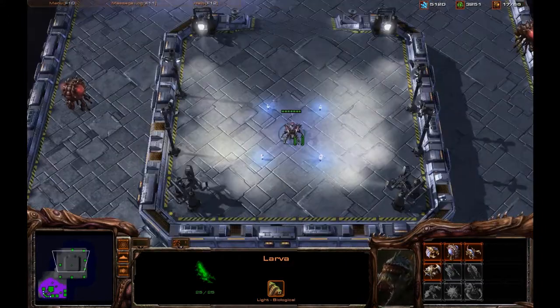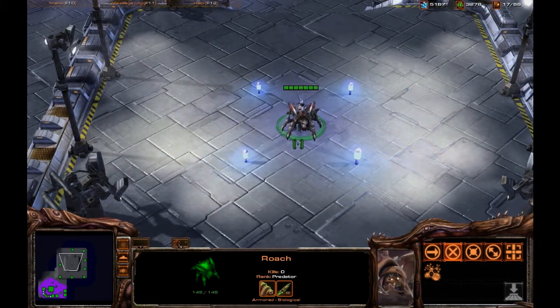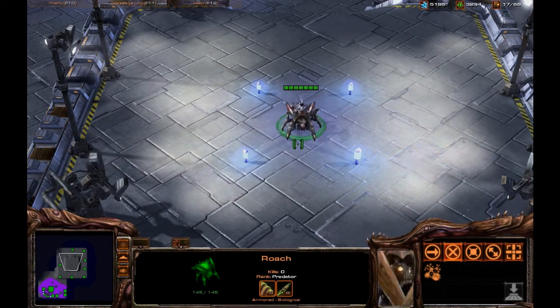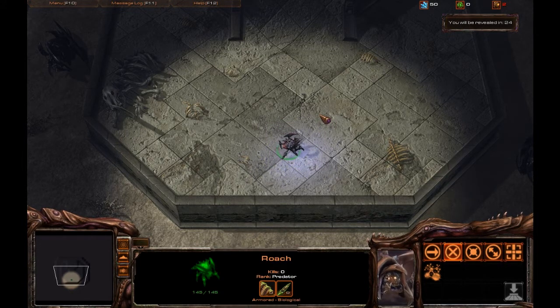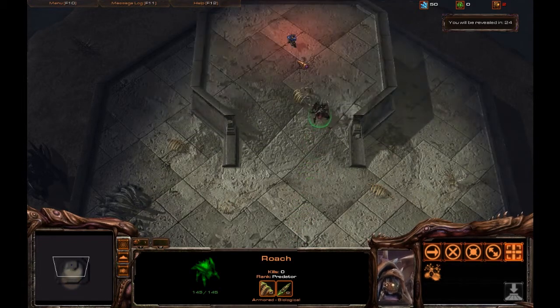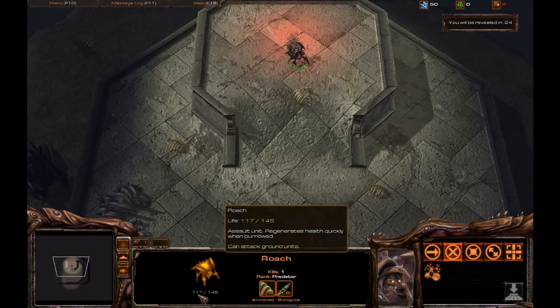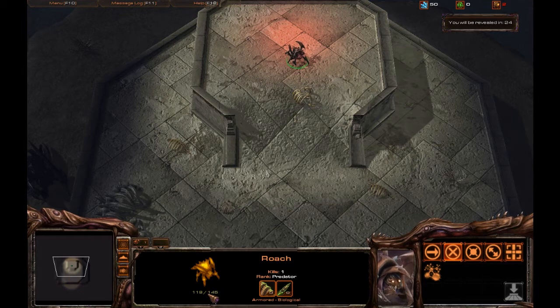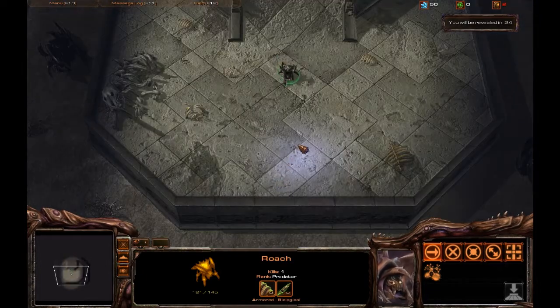Now let's look at some practical uses of the Roach — when to use them, how to use them effectively, and how to do the Roach Dance. We're on the arena map. Going up against a Marine first, you can pretty much just let the Roach auto-attack. It takes 3 shots from a Roach — that's 117 hit points out of 145 — so a Marine is pretty much no match for a Roach. Let's reset and see how many Marines it actually takes to kill one Roach.